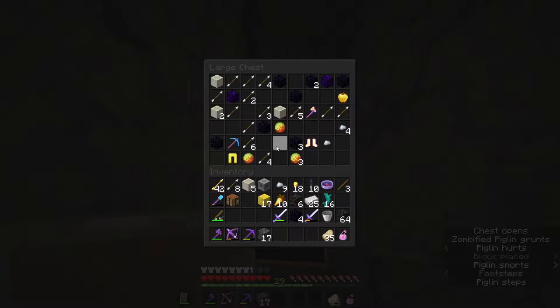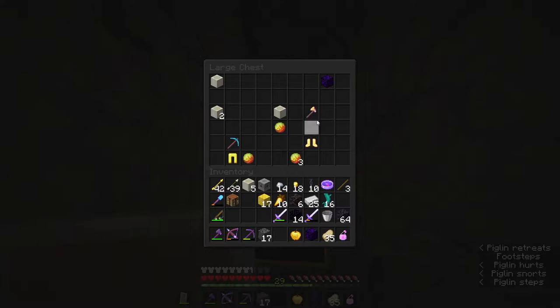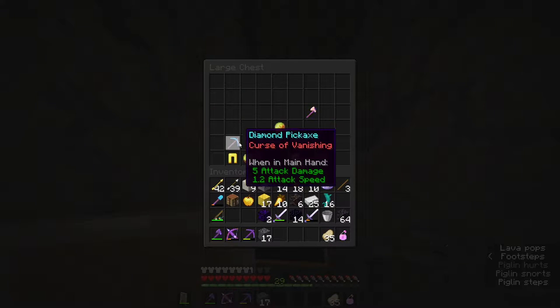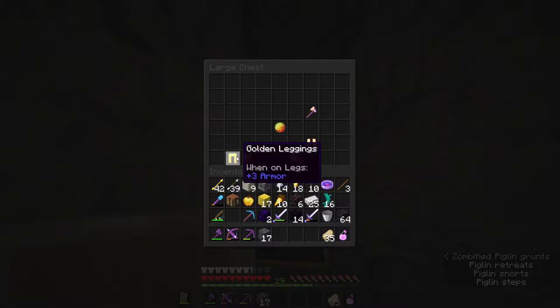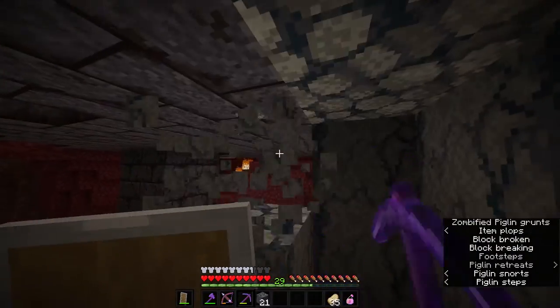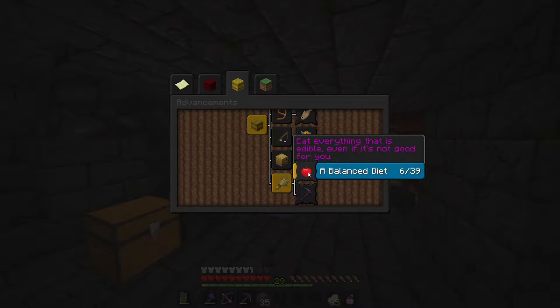Okay, final one. We didn't get a diamond, but we got an enchanted diamond pickaxe. What is it gonna be? Trying obsidian - won't say no to that. Oh, curse of vanishing. I could grindstone it and then have a brand new diamond pickaxe, so I'll still take it. I'm pretty sure I can grindstone it anyway.